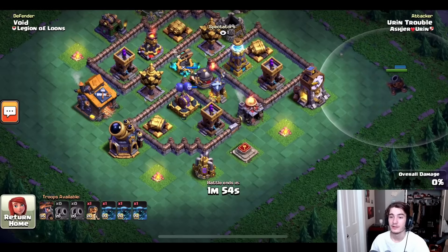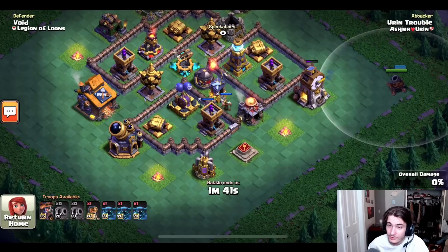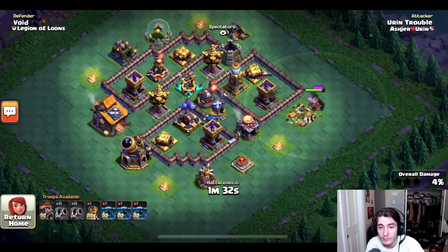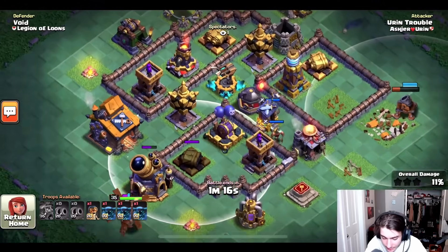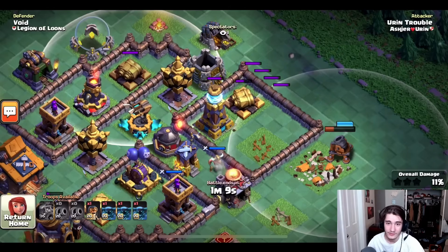Oh he just got baited — that's not good. I imagine there's probably some more bait up there for him. Is he still going to be able to pull this off even though he just lost his whole cannon cart to some bombs? He knows exactly how much health this cannon cart has — he's letting it solo this archer tower with no worry. He just knows the interactions so well. He immediately puts it into mortar mode and he's going to take out the double cannon and the mega tesla. This base looks crushed honestly.